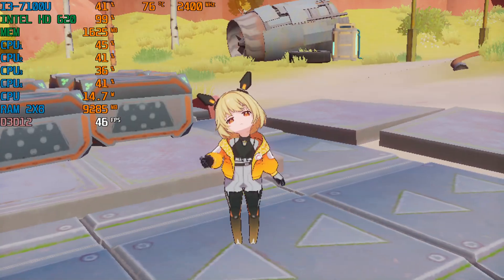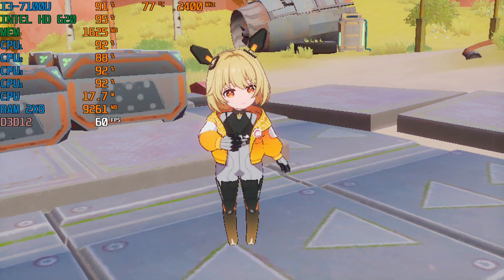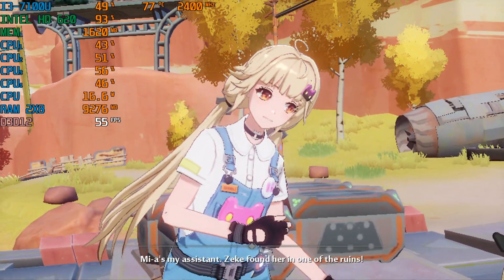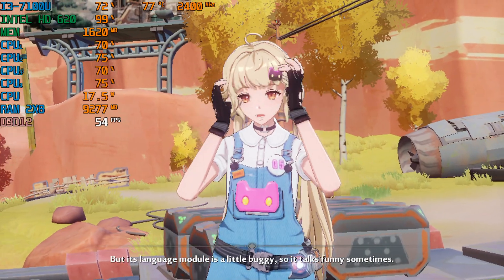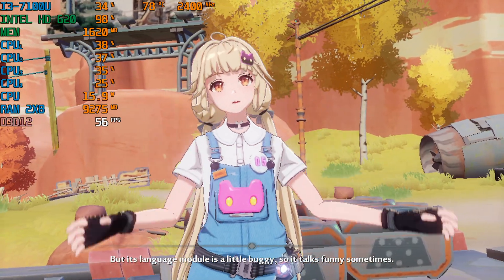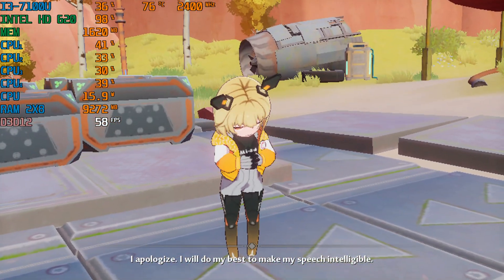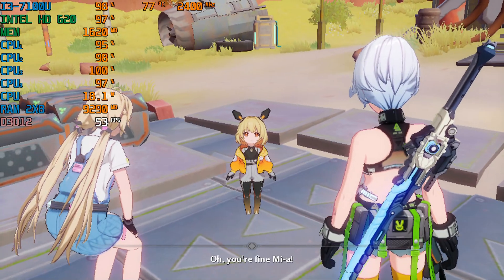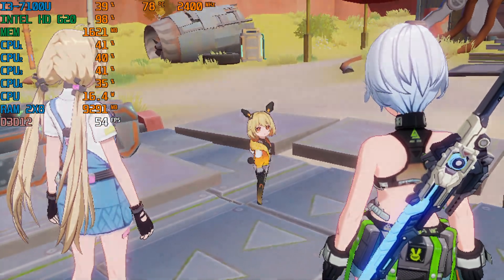This is... Greetings. I am Mia, a forged generation smart servant. Mia's my assistant — Zeke found her in one of the ruins, but her language model is a little buggy so she talks funny sometimes. I apologize. I will do my best to make my speech intelligible. You're fine, Mia. Come with me, please — we should not keep Miss Celine waiting.